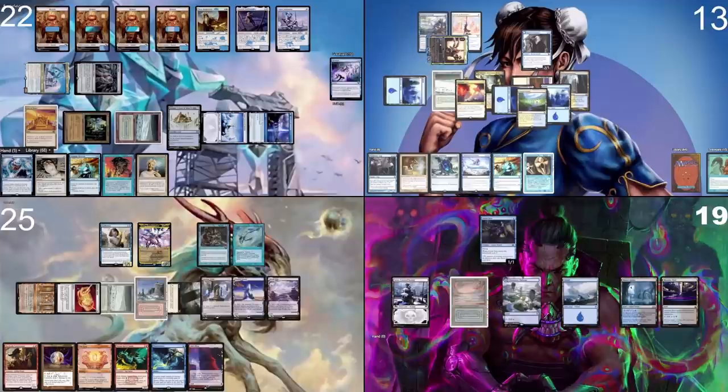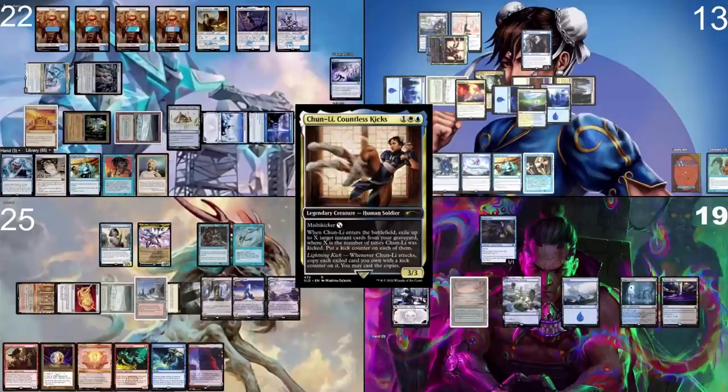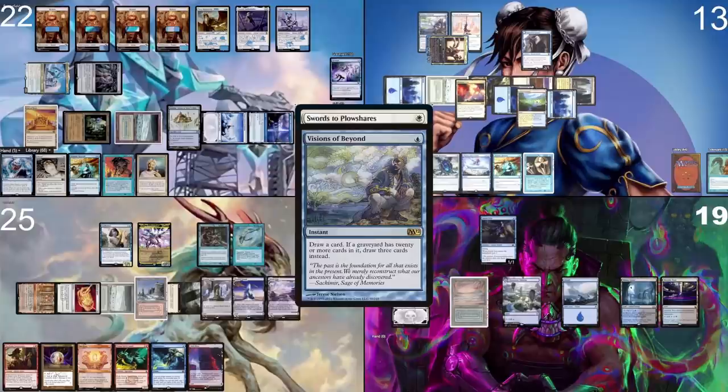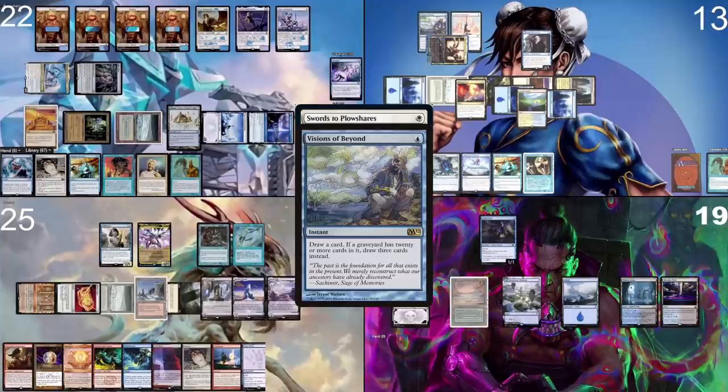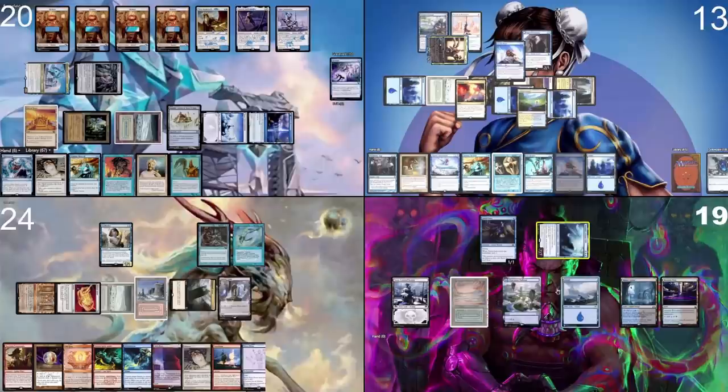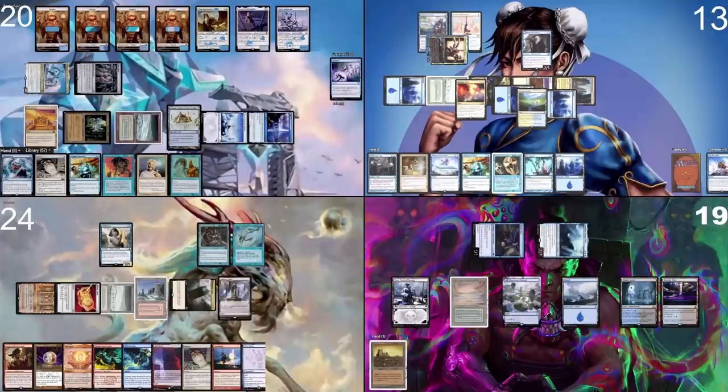I go to combat with my commander at Anis. I cast Swords to Plowshares paying extra for Rhystic Study, targeting your commander Hinata, paying extra for the Hinata tax effect, and casting Visions of Beyond — not paying extra — so you draw three cards here. I gain four life and Hinata goes to my commander zone. I draw three cards because of Visions of Beyond. I pass the turn, discarding to hand size — Sapphire Medallion and See the Truth.